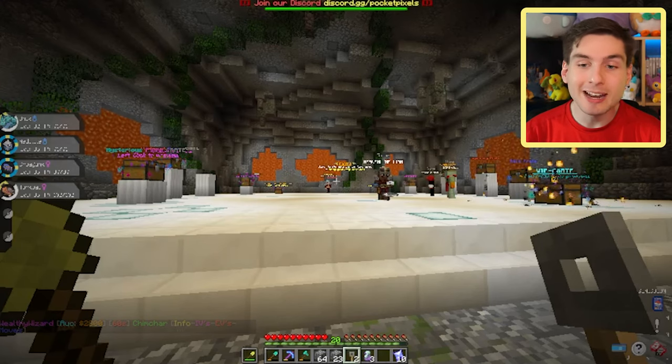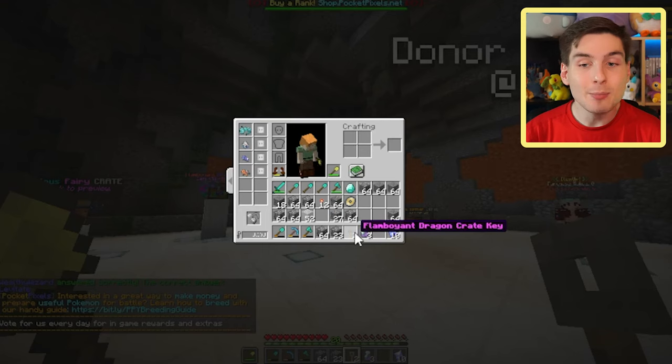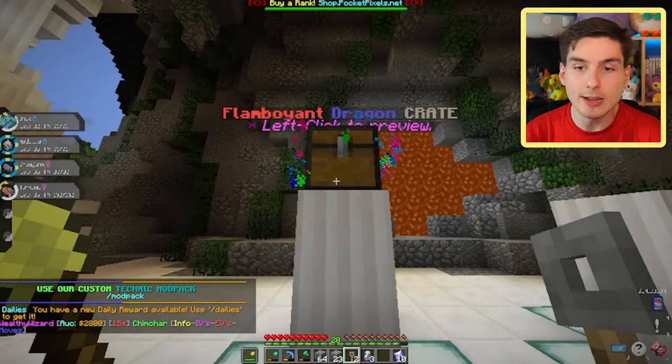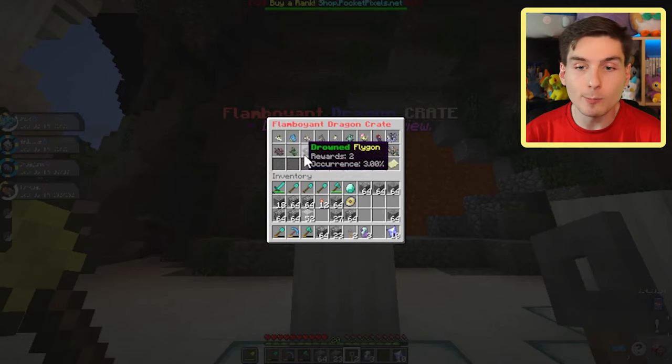We did lose the gym battle, but as always I have two Crate Keys to use every single video — you can get your own at shoppocketpixels.net. Today we have two Flamboyant Dragon Crate Keys, so let's see what the raffle gives us. The Flamboyant Dragon Crate has a whole bunch of dragons — Shiny Rayquaza, Shiny Zygarde, Shiny Zekrom, Shiny Wadios — tons of cool options, and you can even get custom form Pokemon.